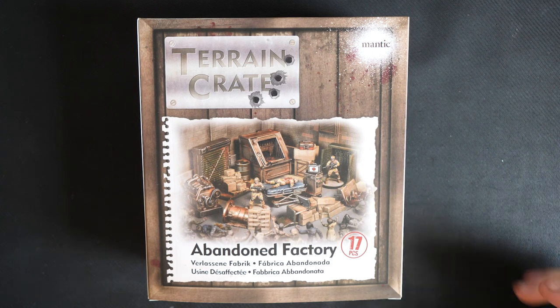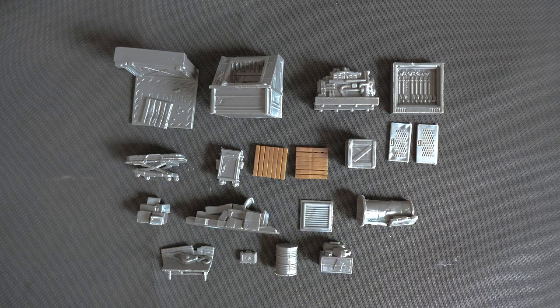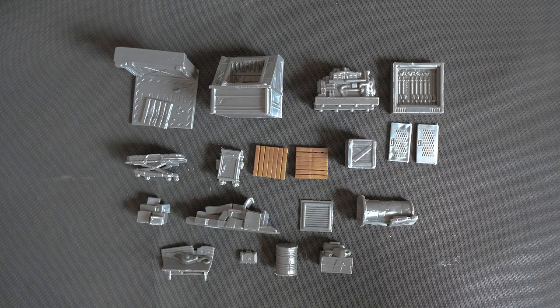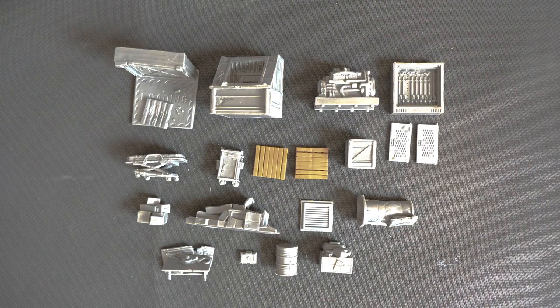Now enough of me, let's crack it open. The Abandoned Factory is one of my favourite sets, just because it's got a good mix of cover, but also some big items that you can use as objectives or main centrepieces in your gaming board.